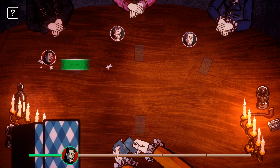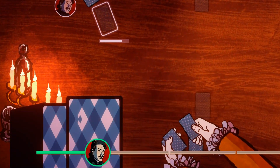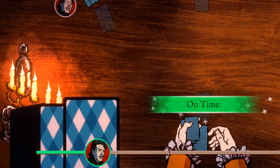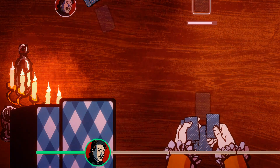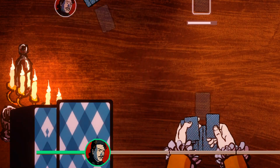Now we can deal, and as we deal we are watching for our markings. Right there — that's a Jack. We need to recognize them quickly; if we take too long it will start to look suspicious. There's another one — that's an Ace and a Queen.